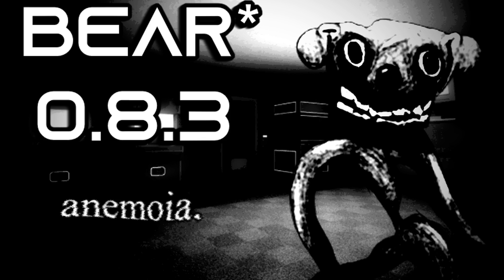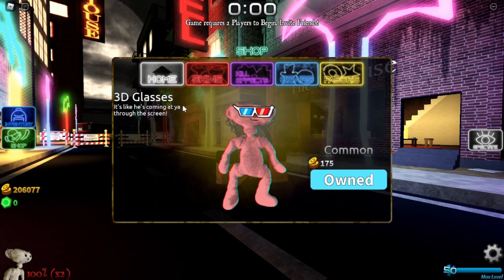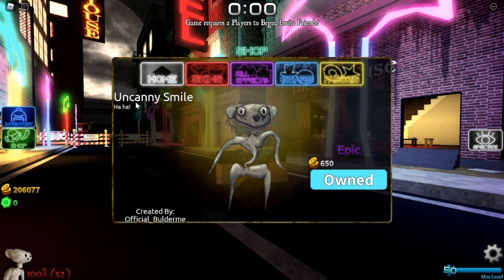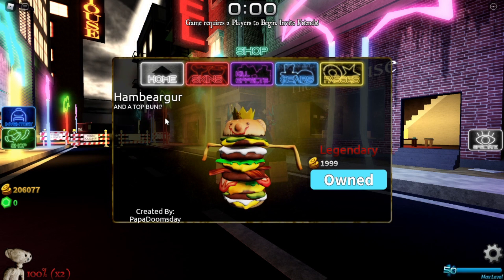Welcome to update 0.8.3. They've added a bunch of new skins — we have 3D glasses, we have Uncanny Smile by a new contributor official. Builder Meh, I don't know. So congratulations on becoming a contributor. And we also have another skin being Hamburger by Papa Doomsday.